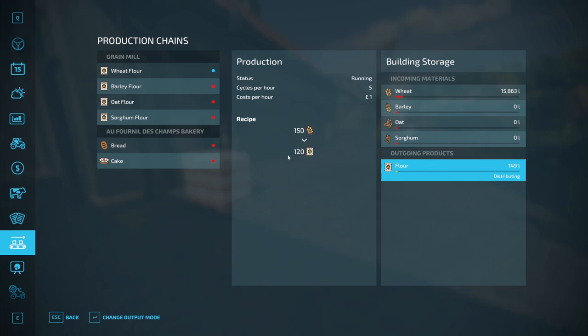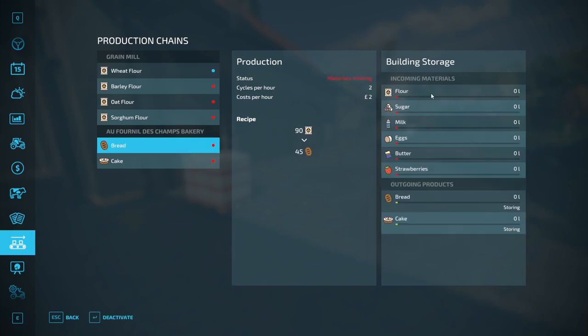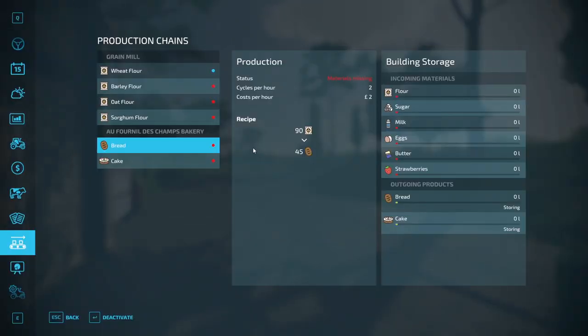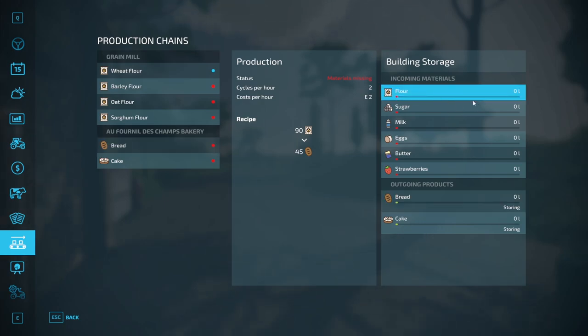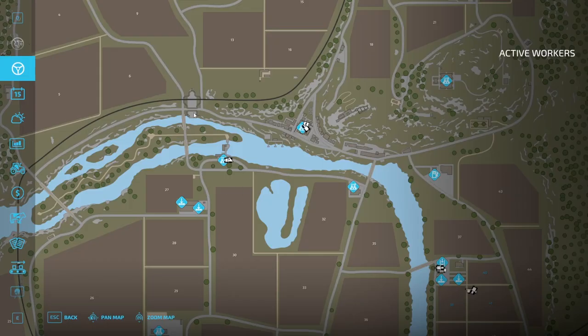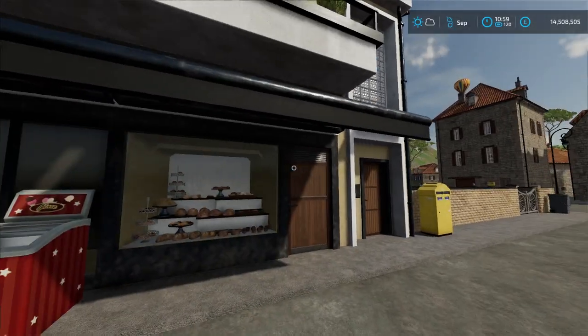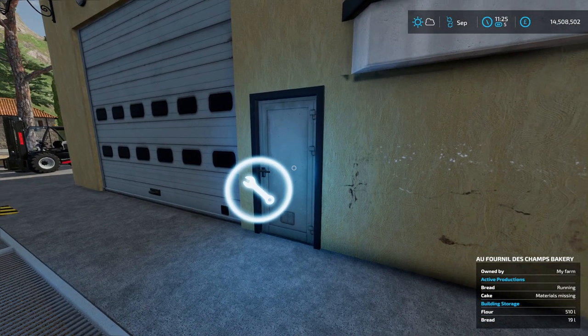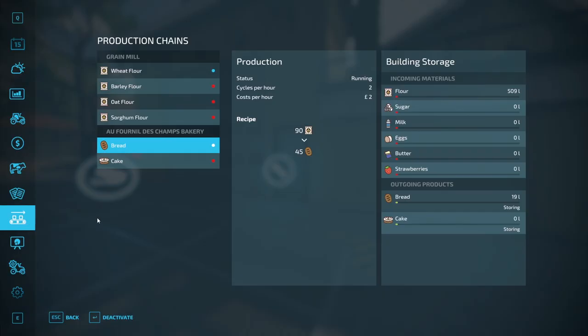What you're going to want is distributing — change it to distributing, and now when it gets to a certain number it should send the flour over to the bakery. The bakery is currently showing 'missing materials', but if we speed up time the flour being made should go over to the bakery. There we go — running around to the back of the bakery, you can see flour is now coming from the grain mill. Going back to this menu you can see the bakery has 500 liters of flour.